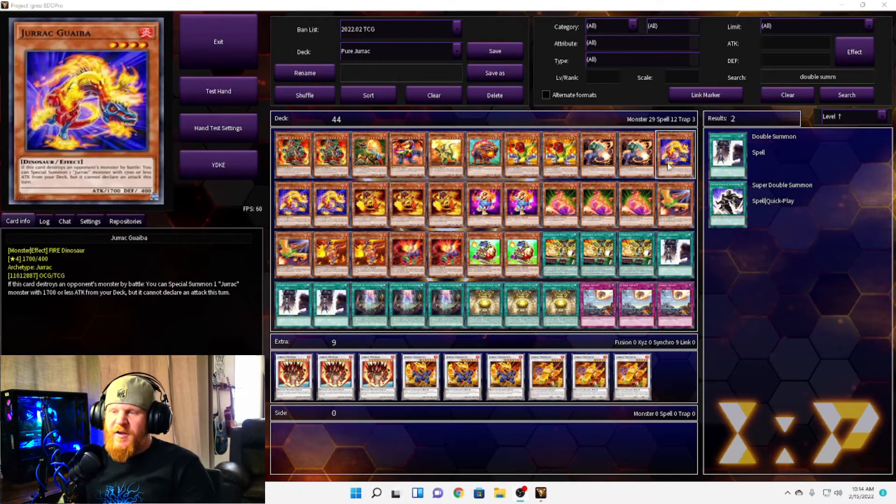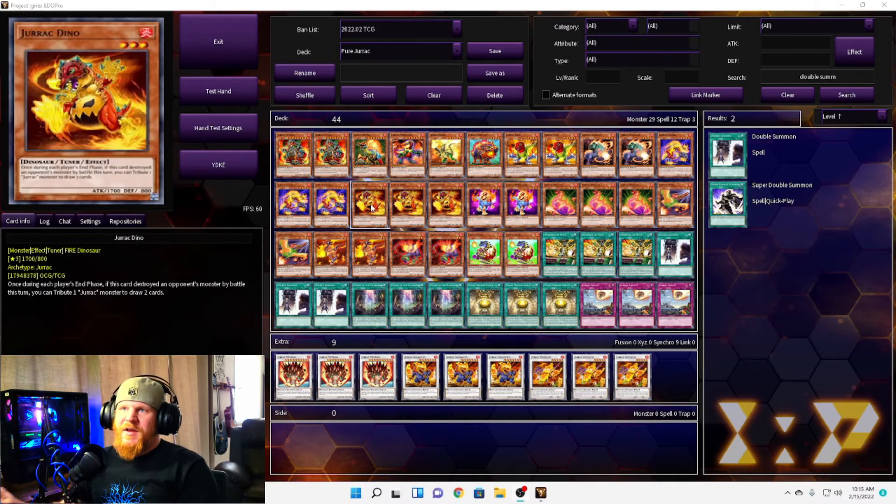Next we have three Jurac Guibas, a level four with 1700 attack. If this card destroys an opponent's monster by battle, you can special summon one Jurac monster with 1700 or less attack from your deck — but it cannot declare an attack this turn. These have potential, but the fact that they need to destroy by battle to get these somewhat decent effects makes them lackluster.